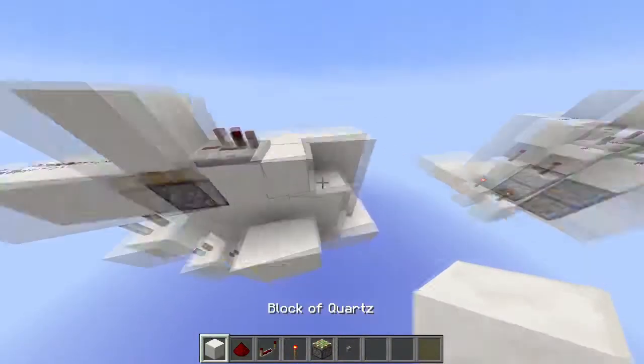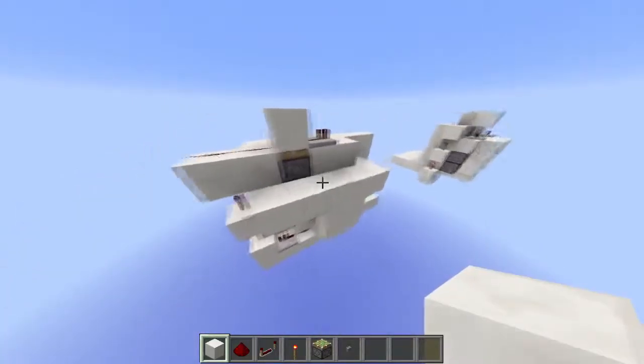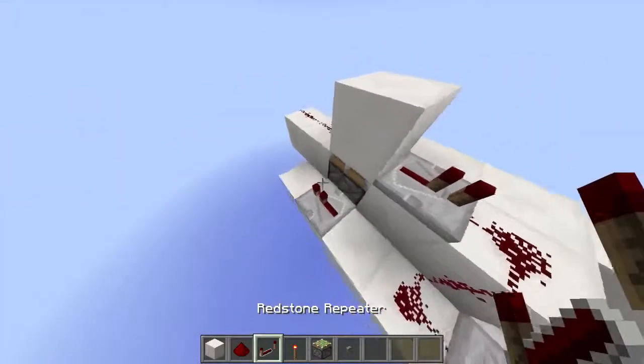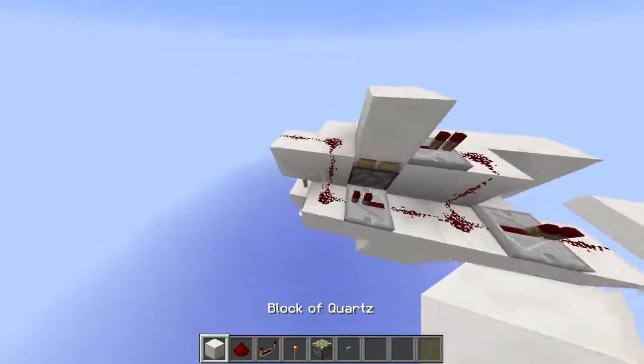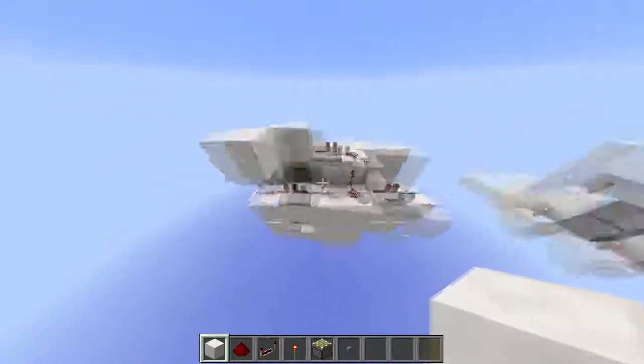Then just put blocks like this with redstone dust, and two repeaters on the ends. Then put a block right here to block off these two redstone lines from connecting. This is pretty simple to do.